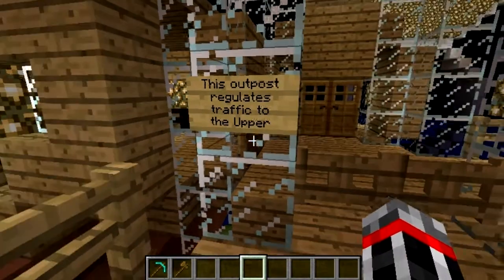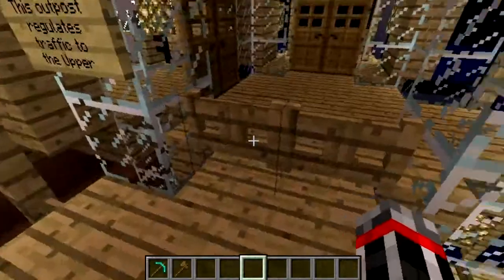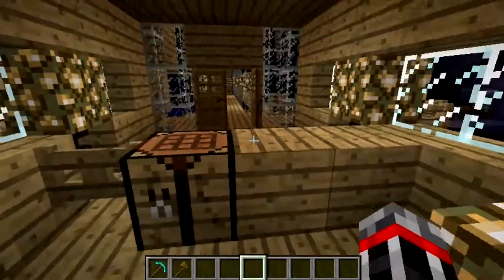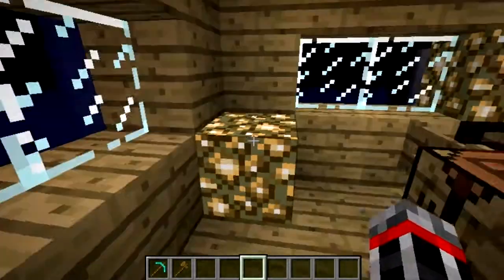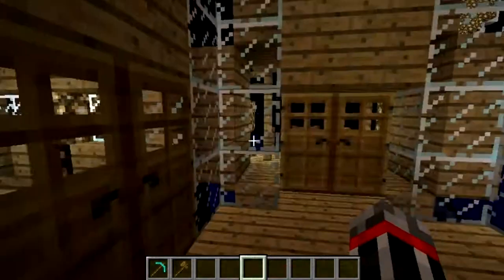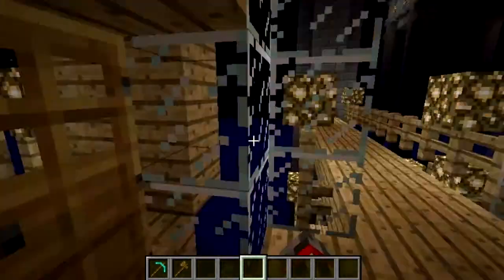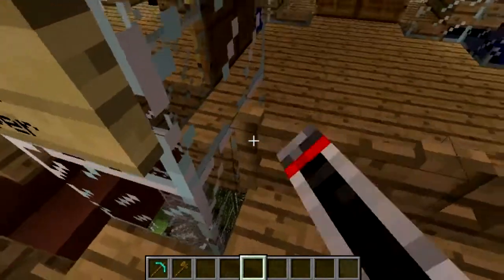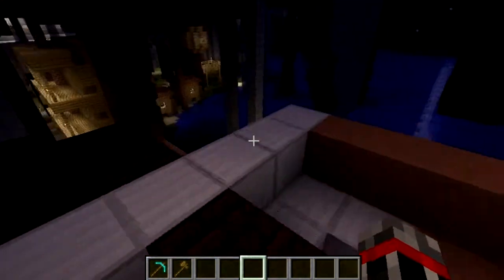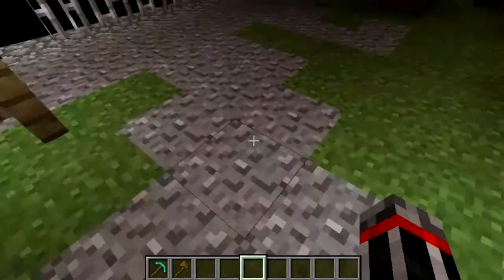This outpost regulates traffic to the upper. I don't remember if there's any more signs in here, although there is a desk. Bureaucrats at every level — it happens. And this is just a waiting area. Let's go ahead and jump down. It's creative mode, huzzah!